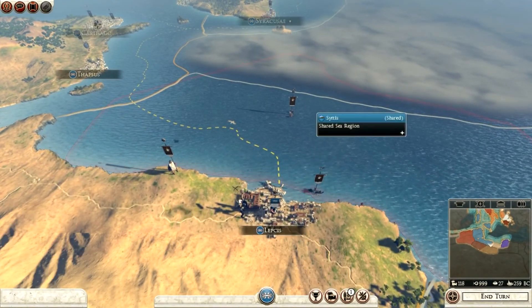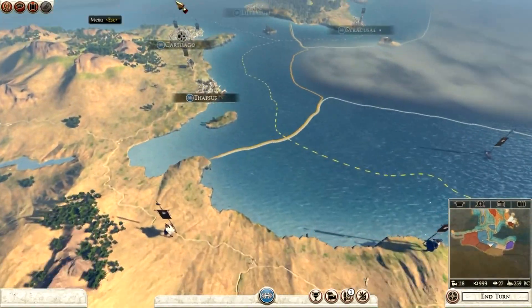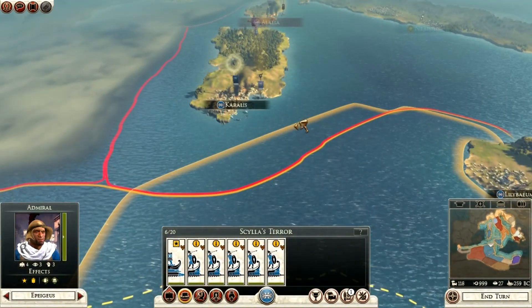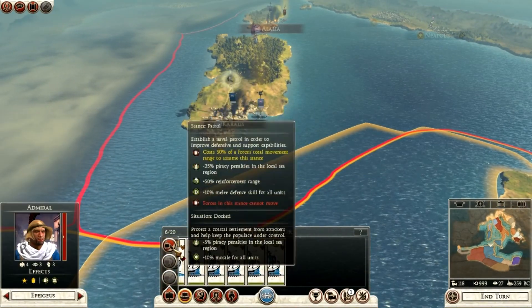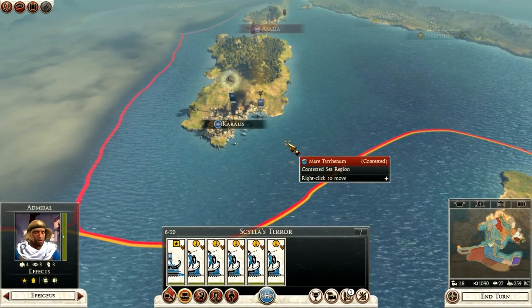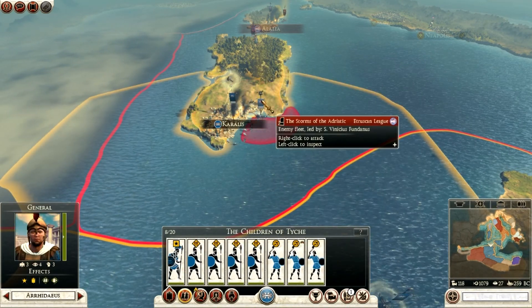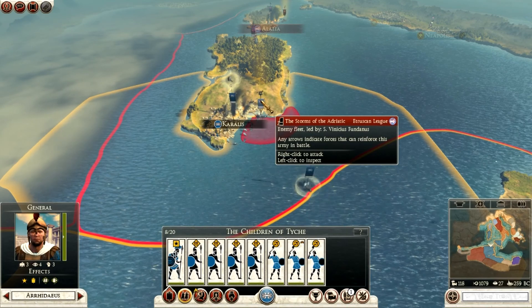There's an annoying amount of Libyans scattered all over the map. Let's go take out this navy — not Epirus, the Etruscan League.